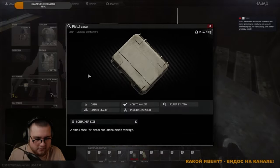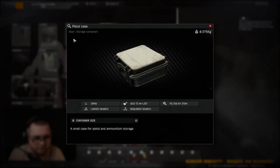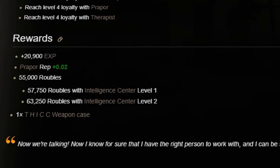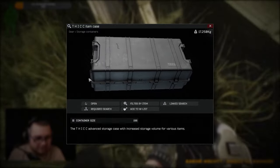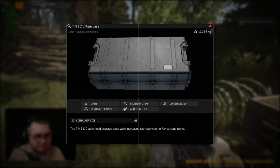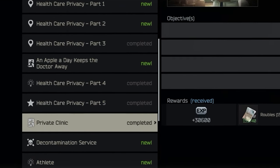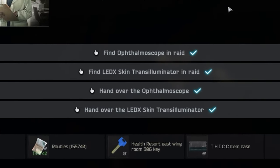Definitely forget about the pistol case — you don't need to buy it or trade for it; it's also not roomy and useless. You'll get the thick weapon case when you open cases from all traders. It differs from the regular weapon case only in size. And for the final touch — the thick item case. After completing the Healthcare Privacy quest line, the next quest will give you this case. You'll need Ledx and an ophthalmoscope, so prepare them in advance.